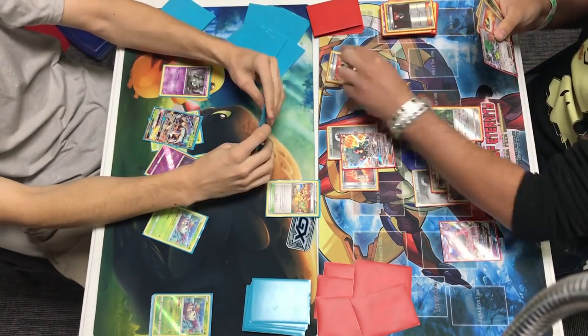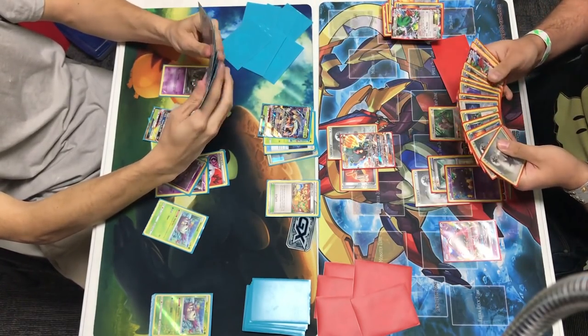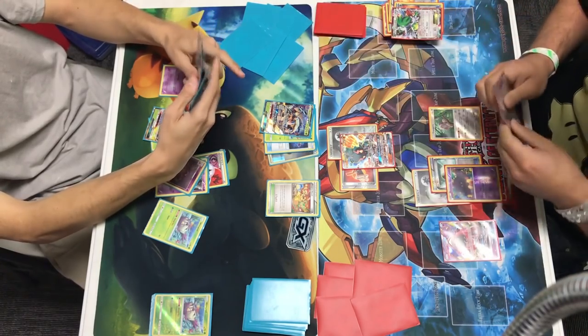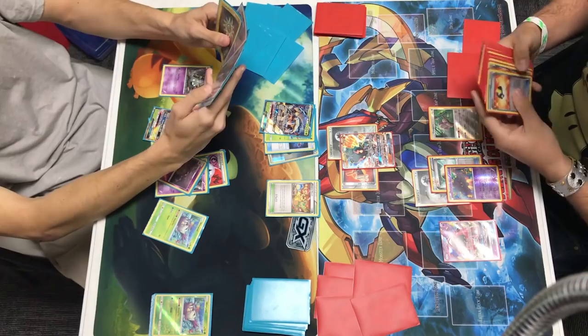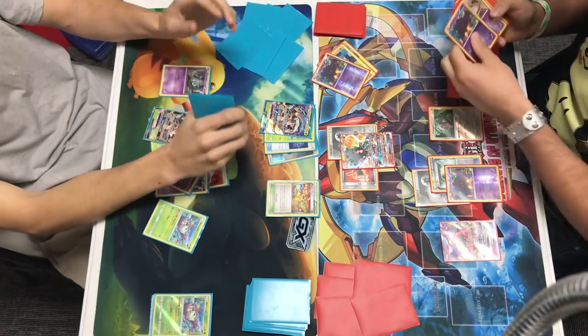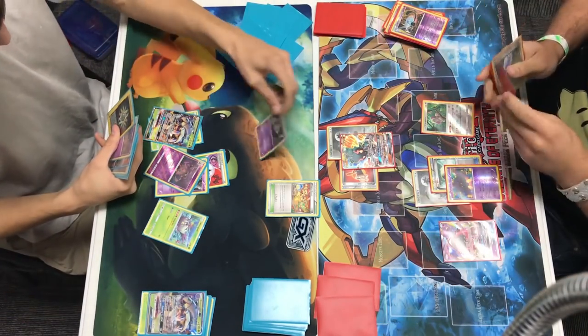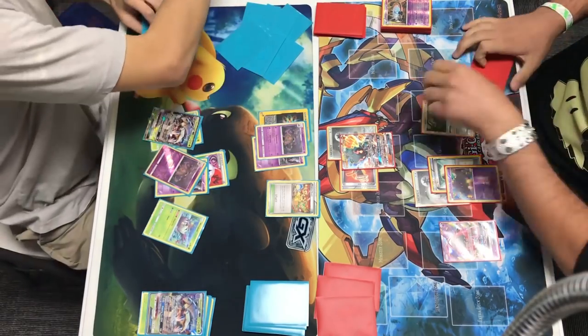Alex has a Lysandre, bringing up that benched Golisopod with the energy. He Ultra Balls away an Ultra Ball and a Shaman, probably just thinning down his hand. I think I see a VS Seeker in his hand as well, so he can spam Lysandre as much as he wants. He's counting - 3, 6, 9, 10 Night Marchers - so he's going to be doing 200 damage with the Fighting Fury Belt, 210, knocking out that Golisopod clean.